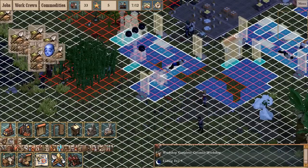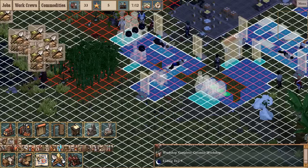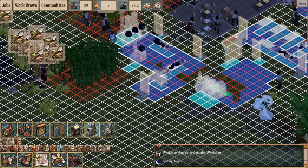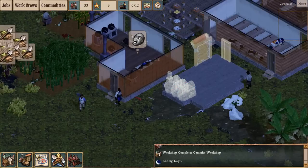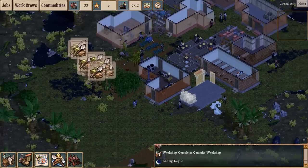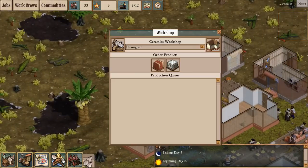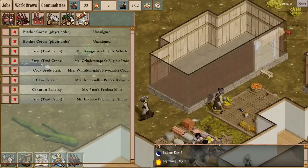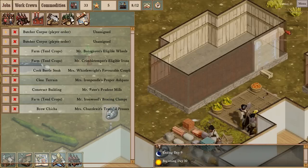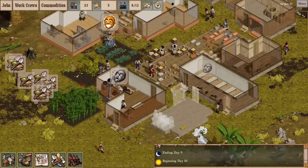I'm just going to put in one charcoal kiln for now. I can always build another one if it turns out I need a ton of charcoal. The demolished building doesn't seem to have appeared on the jobs queue either. Not really a problem, just a bit annoying.